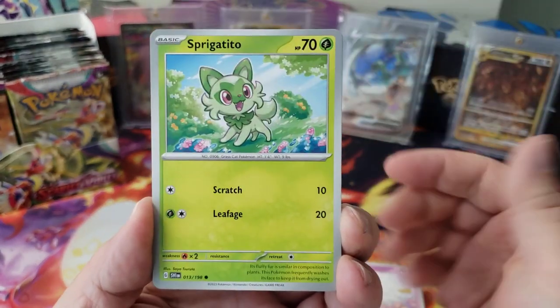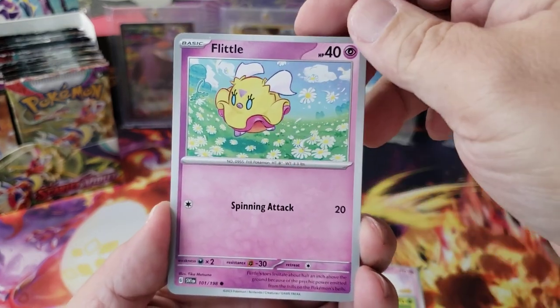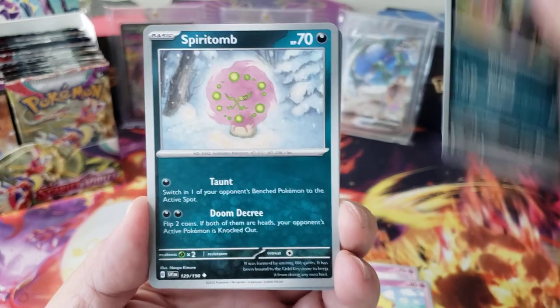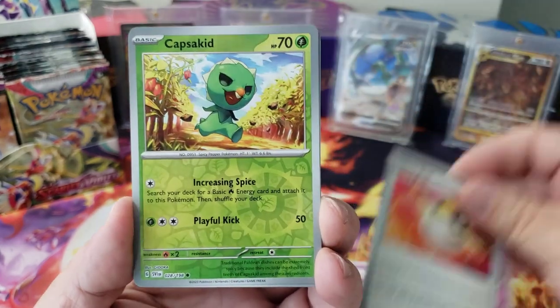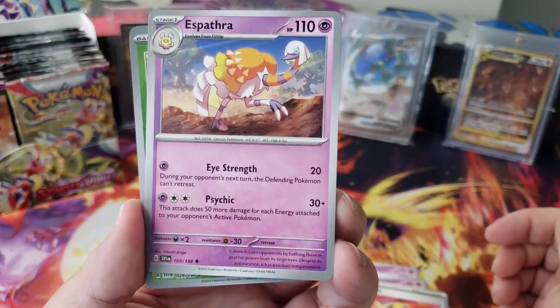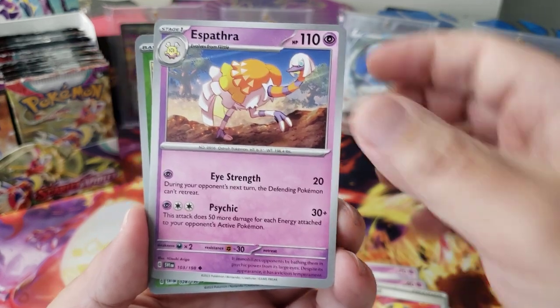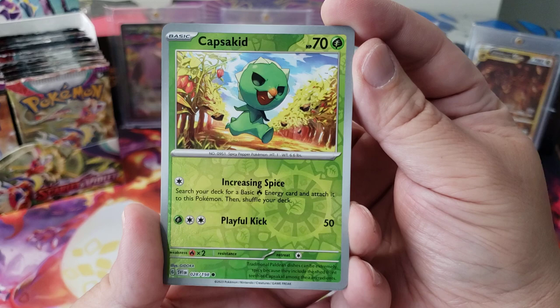We got a Sprigatito, a Flittle, and a Viper. Then we got an Ultra Ball — look at that silver — and an Espartha, which is like some kind of ostrich. Very nice. Got a Cephalid too, that's awesome.